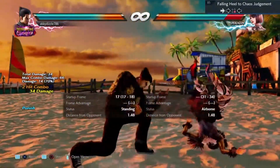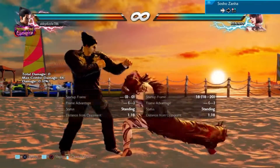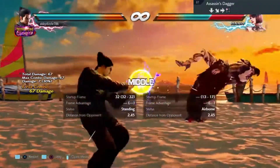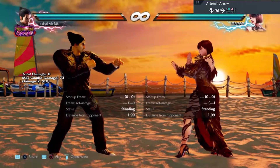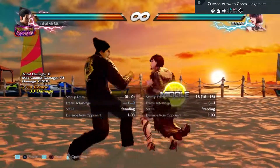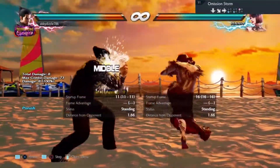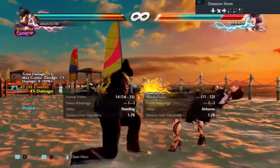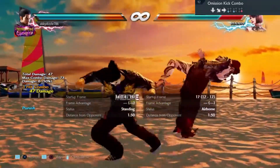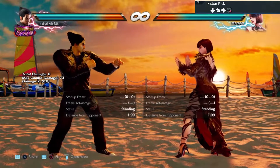Move eighty five — sidestep left and punish. Move eighty six is safe, leave it alone. Move eighty seven is wild rising two. Move eighty eight is back one two. Move eighty nine is back one two. Move ninety is wild rising two. Move ninety one is also wild rising two. Move ninety three leaves a lot of distance between you so it's safe, leave it alone.